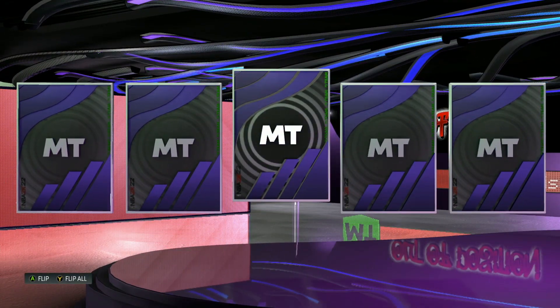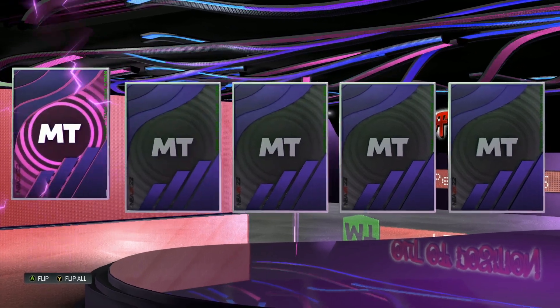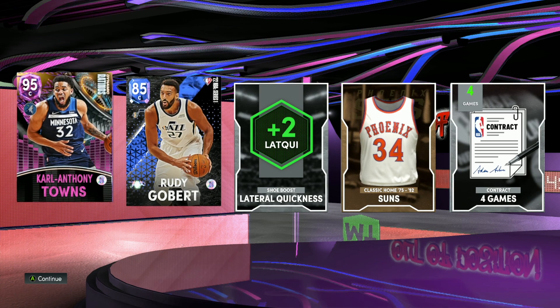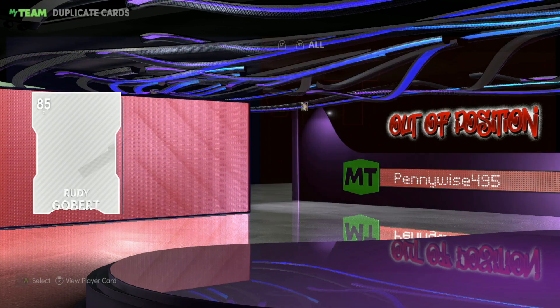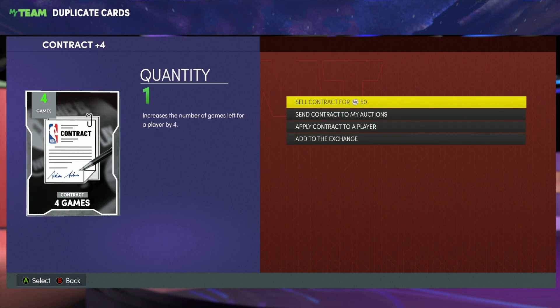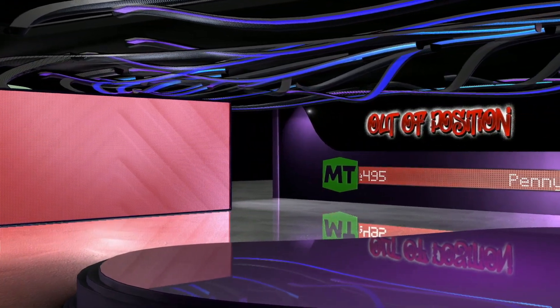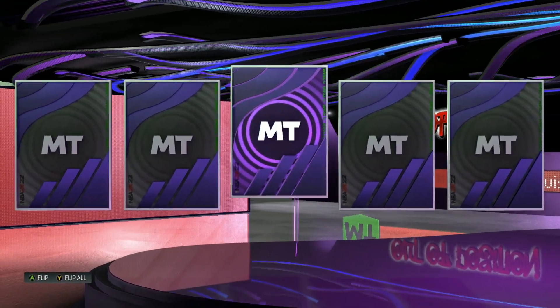There we go — finally a shake! It's a pink diamond. I'd like to see the galaxy opal but at this point I can't even complain — I'm just happy to see a shake. But we went probably 20 packs without a shake, that's over 200,000 MT, and it's not even a player from the set. 2K, you never fail to amaze me — we finally get a shake and it's not even a player from the set.